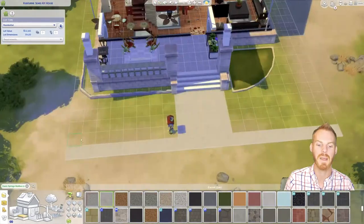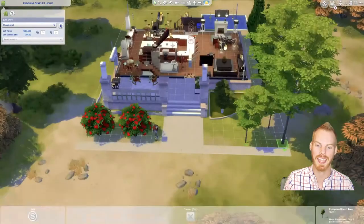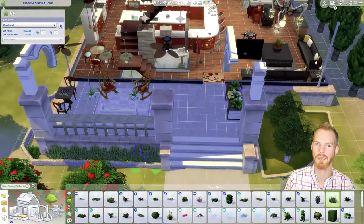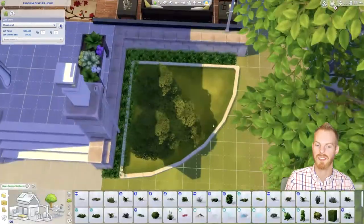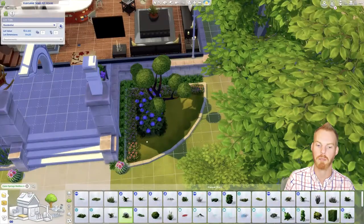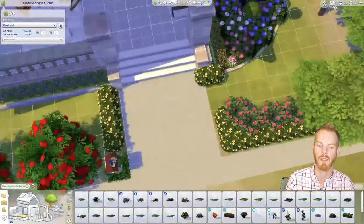I made sure to get my mailbox in right away — on my last build I forgot and had to go back and update it. I really like being able to make it feel like it's got really good, mature landscaping. That's one of my favorite things to do in The Sims and kind of my signature style. Over the next couple of minutes you're going to see a lot of plants coming in as everything starts coming together in terms of the landscaping vision and outdoor amenities.